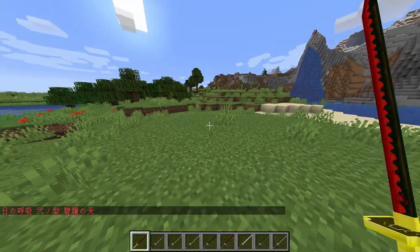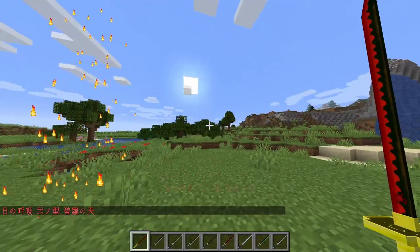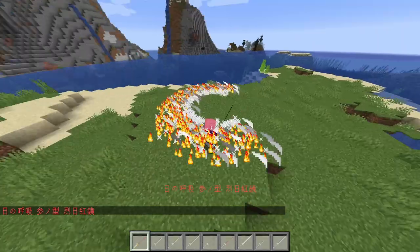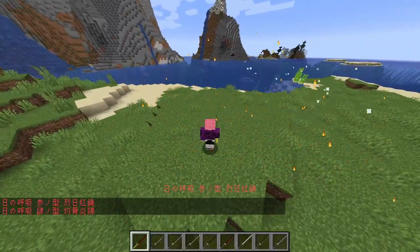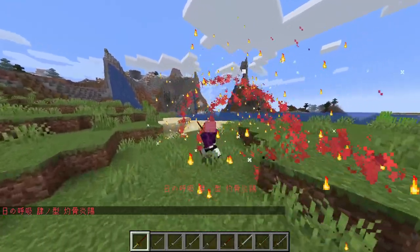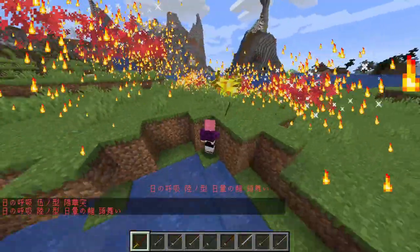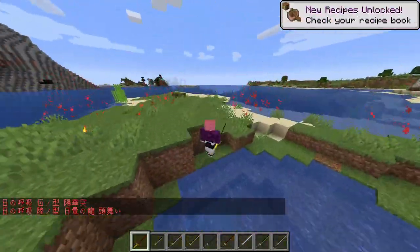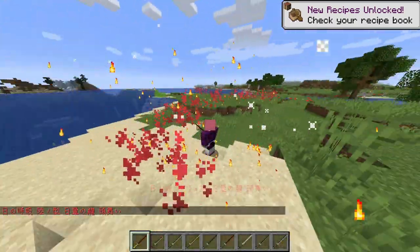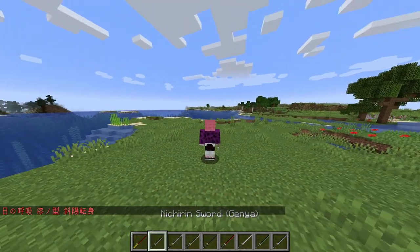I switched to a new move — pressing R, my right click now does this wheel of fire. Press R again and it does a bunch of slashes. Press R one more time and you do like a forward circle — that's actually pretty sick. And I think now we're just restarting the cycle.